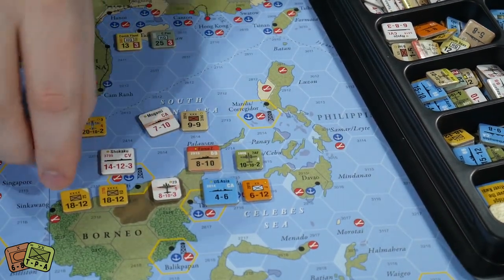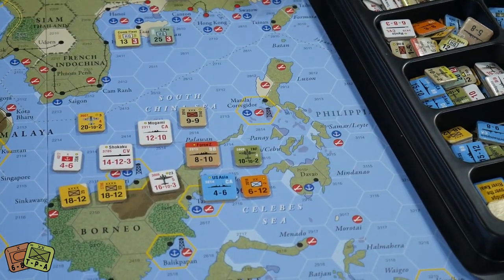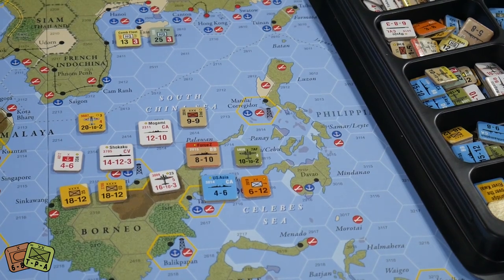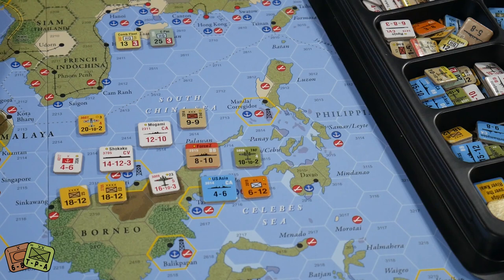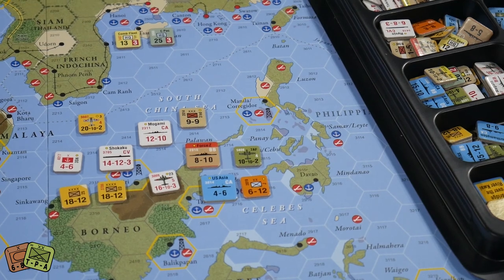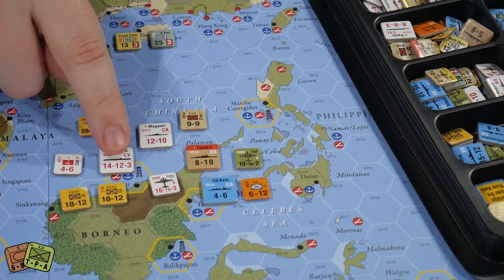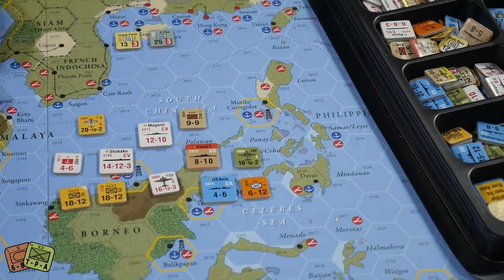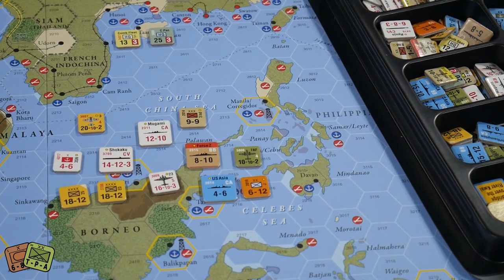Then you have to take losses and you can look through your units and say: I'll take 10 points here, 6 points here, another 10 points there, and the excess is wasted. That's how combat and taking losses works — quite different from other games where you just do a number of hits based on a die roll. Here, your die roll modifies your combat strength and you must take that full combat strength's worth of losses, so unit and force composition is quite important.